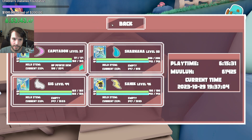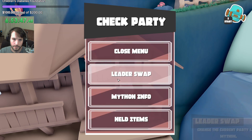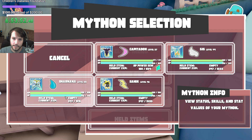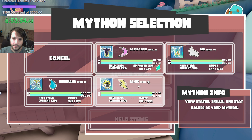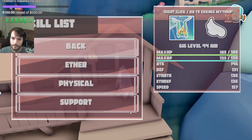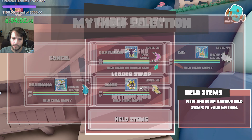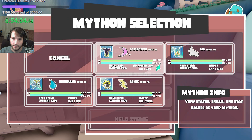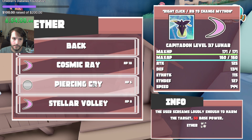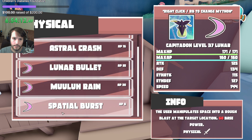It would be nice if you could just click on the Mython that you want to look at. They don't have any of the jewels — I really need to re-equip them. But before we do that, let's just see if we got that Balance Ray. No, it's not here. Not here.